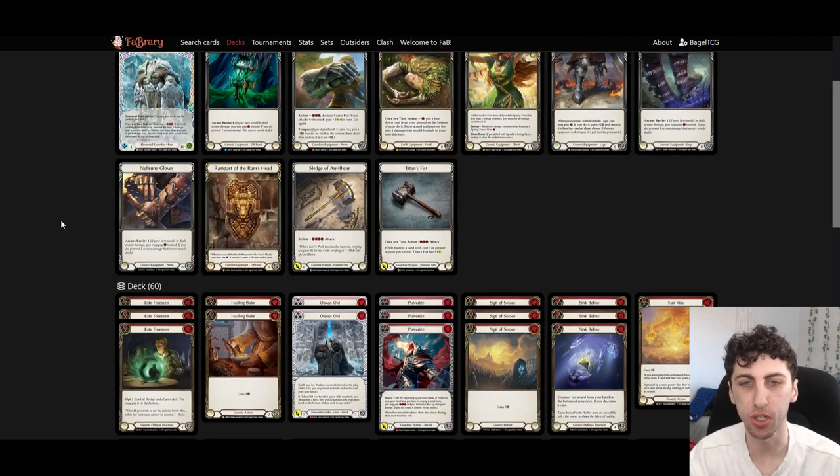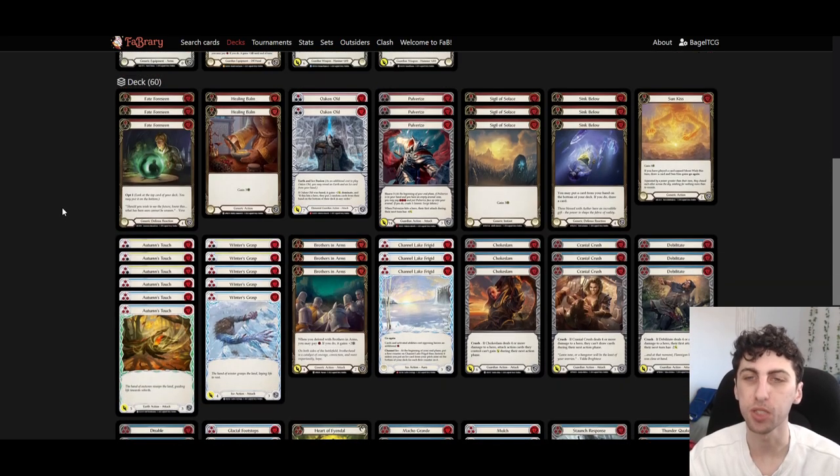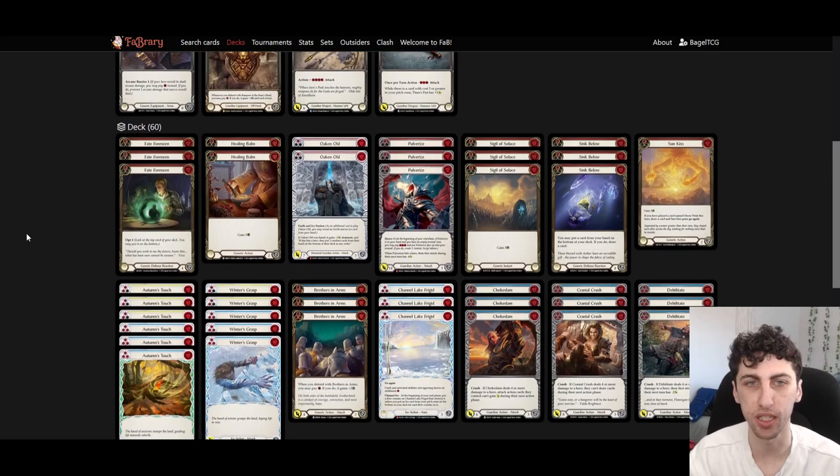The main deck is a bit different than you'd expect from the old more aggressive Oldham because we're using a lot of life gain cards. We've got three Sigil of Solace — this is the best one because it's an instant you can play at any time, especially on the first turn. Just gain three life, doesn't use any action points. Then we've got the slower ones in the form of Sun Kiss and Healing Bomb. These gain you three life but require an action, so it's your whole turn. They do block for two if you need to, but it's often better to gain three life than deal three or four damage with Titan's Fist, since we're trying to fatigue our opponent.